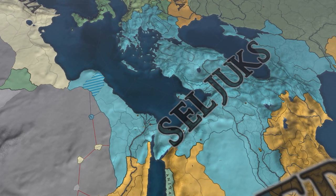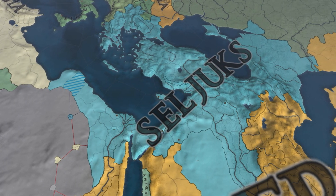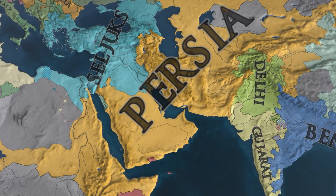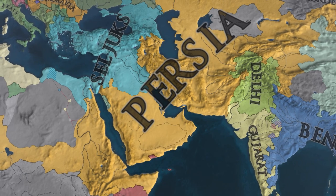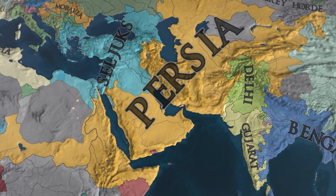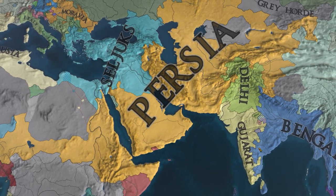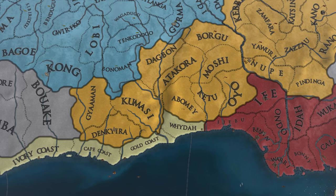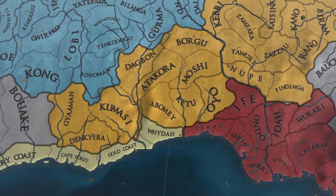The Seljuks are taking over the entirety of Greece, a very large majority of Egypt and the Levant, all the way down into Mesopotamia. And with Persia working their way into Egypt, the Horn of Africa, Central Asia all the way up to the Urals, and even making their way into Central Africa and the Sahel — for some reason, Persia decided they want land all the way over into Guinea.